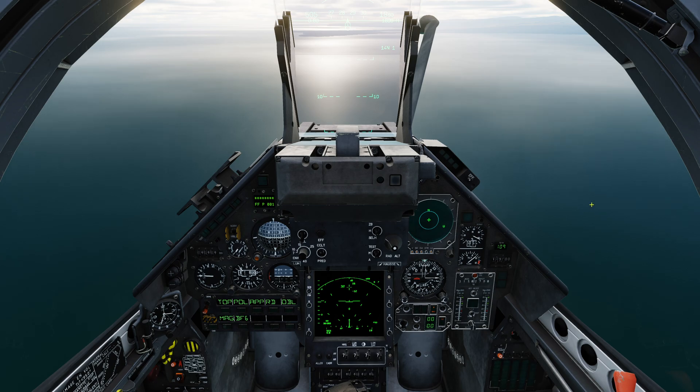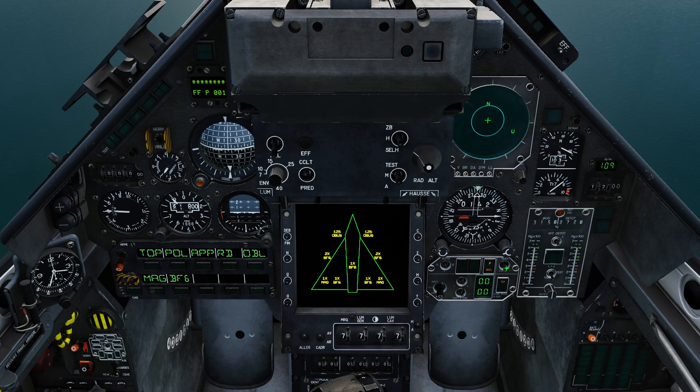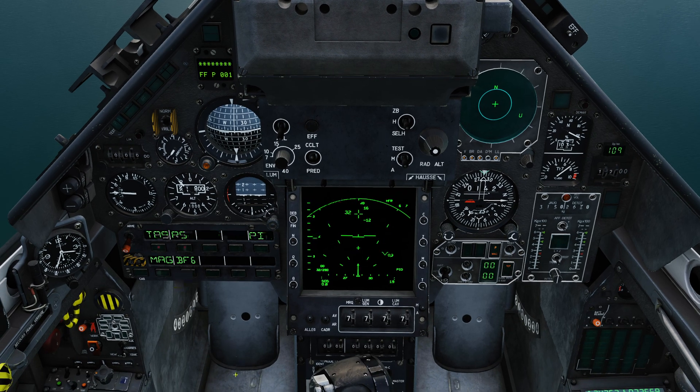This is another CCIP weapon, so the setup is almost exactly the same as what you've seen previously for weapons like the BAP and the retarded high-drag weapons. The weapons profile for this weapon is BF-6. Pushing my switch down I can see my complete loadout — seven BF-6s on board the aircraft, and we're also carrying Magic air-to-air infrared-guided missiles on the outer pylons. We select BF-6, and we want to make sure that TAS — which means it'll use the air-to-ground ranging radar — is selected. RS is also selected, meaning it'll use data from the radar altimeter.